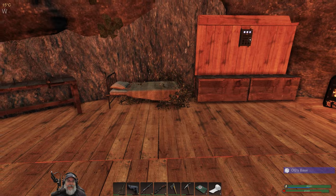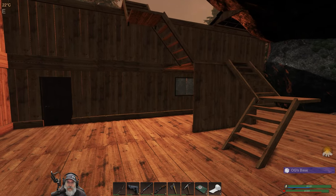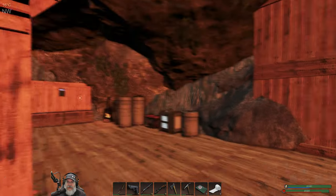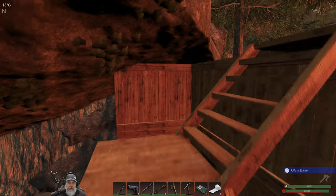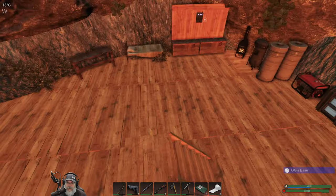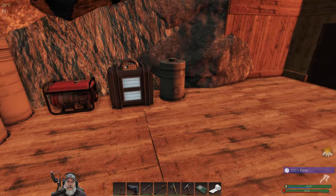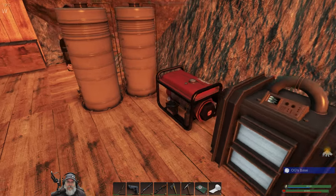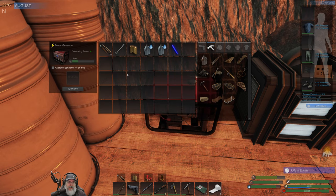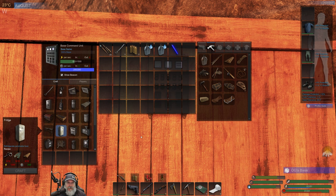Welcome back everybody to Subsistence. I'm an old guy gaming and in this episode we are going to make ourselves a refrigerator. I did a little bit of off-camera work on the base — I added these stairs and the intent is to build a platform to put some crop plots up and start growing cotton so we can make the winter clothing. It is August 2nd now, so we really need to start thinking about that. We also added another power storage and we're running the generator right now because we are waiting on 1200 power in order to make the refrigerator.